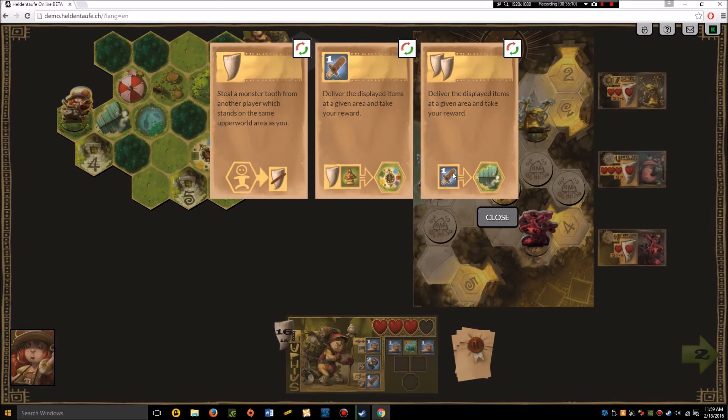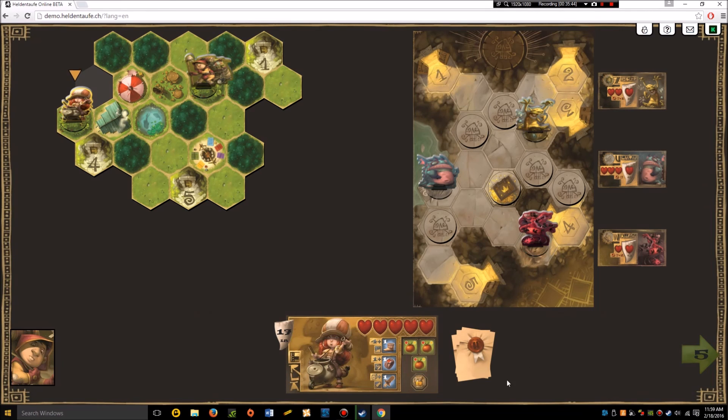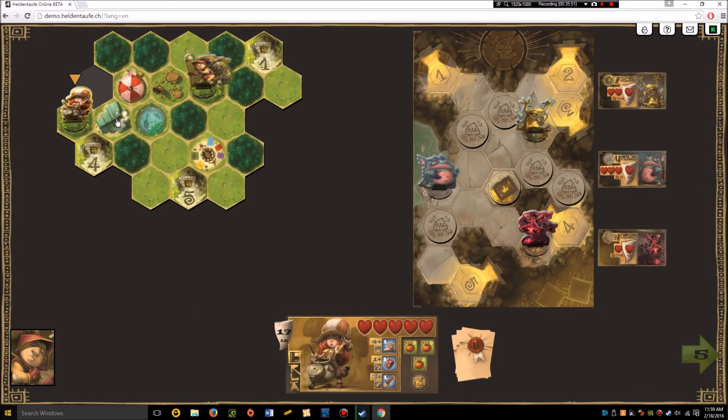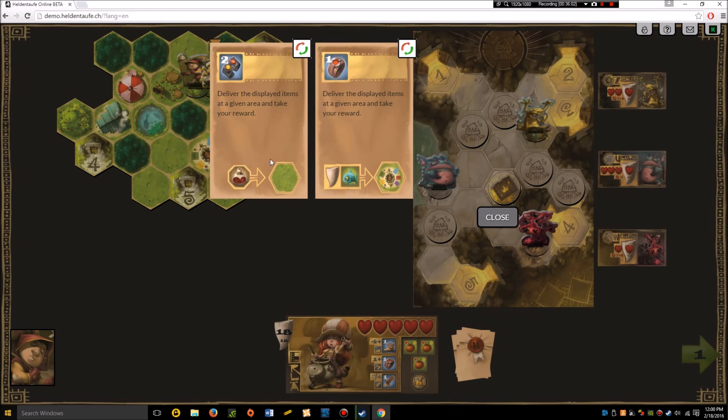She actually could win right here — if she takes a plus-one sword and delivers it to the laboratory she gets two teeth, putting her to eighteen. She could potentially win next turn. She fills up at the resource tile, makes a potion. Now how does she get a tooth? She's going to steal one. She steals it and now actually has eighteen teeth — she's got a race to the campsite and is one move away from winning.